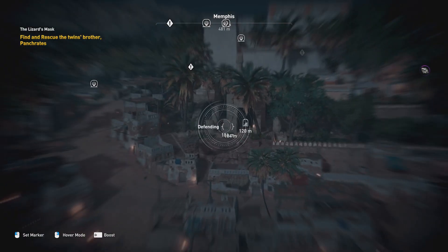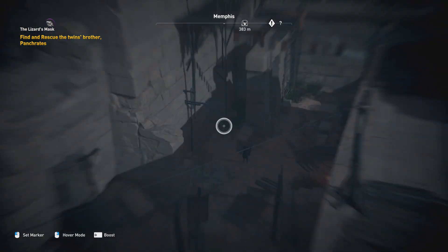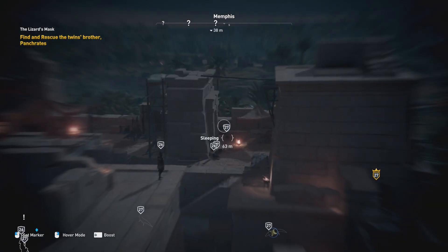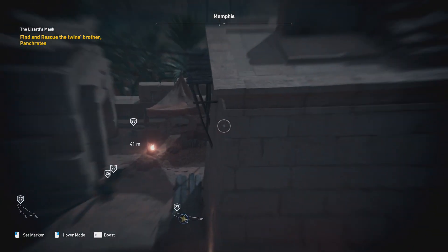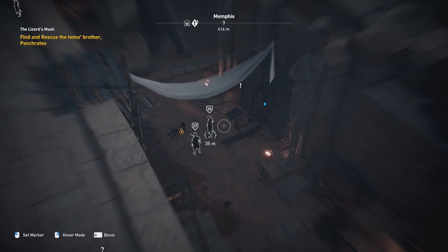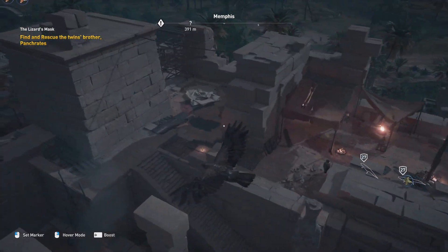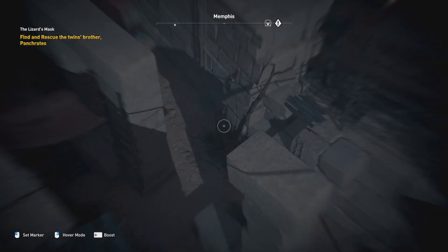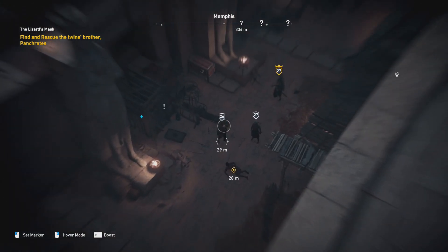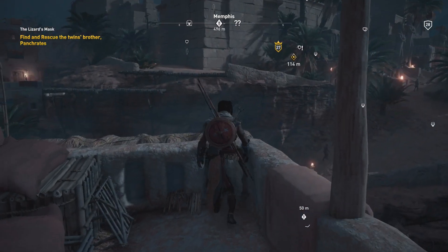There's a bunch of treasures as well. I can see at least one captain or commander over here, and a few people that are sleeping — that might be useful. There's our target; looks like he's still alive, so that's good. But I may have to carry him out of there because he's lying on the ground — I guess he's injured — which means I should probably properly clean out the entire place, meaning I have to kill all the enemies and maybe loot a treasure.